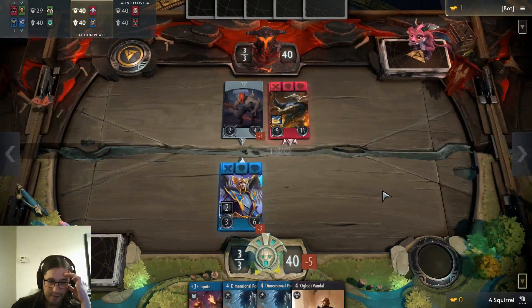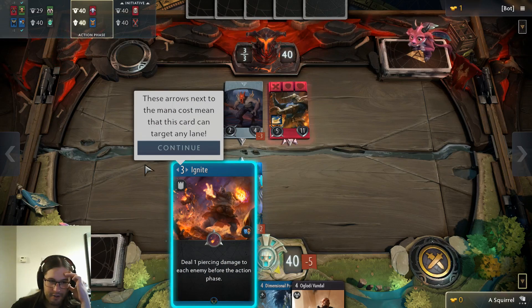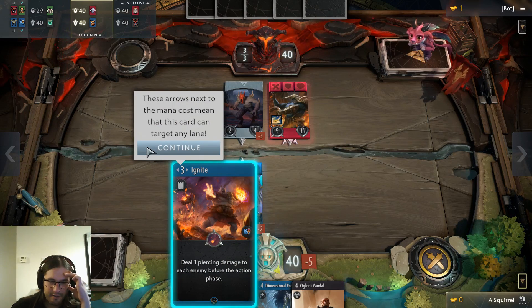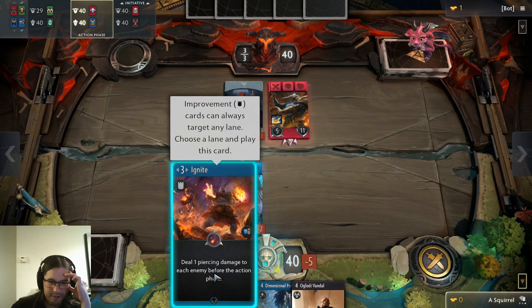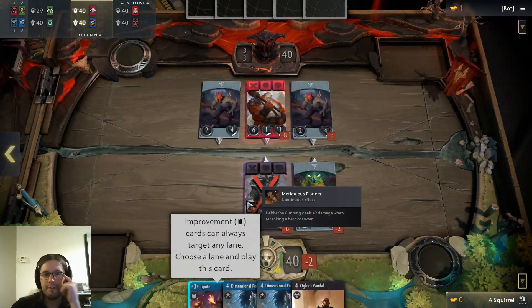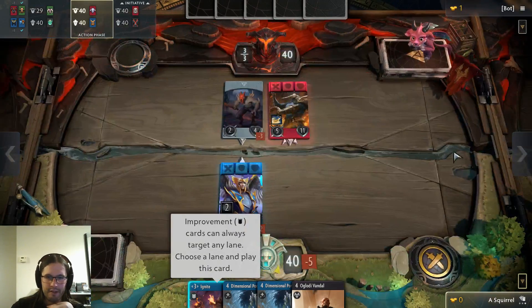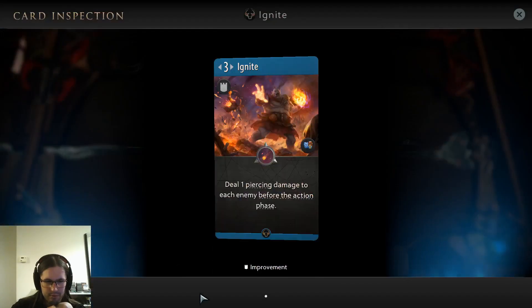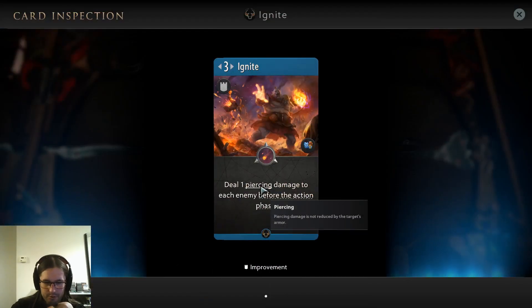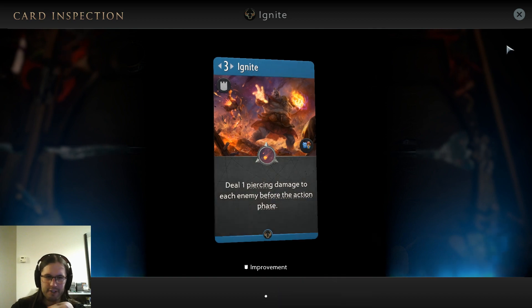One random creep. I guess I'll play this Ignite — it can target any lane. Improvements can always target any lane, that's cool. So I can play it in this lane because it has more creeps, and there's a hero with armor. I assume piercing damage goes through — not reduced by armor. Before the action phase, which is before you play cards, so it's like the start of the turn.